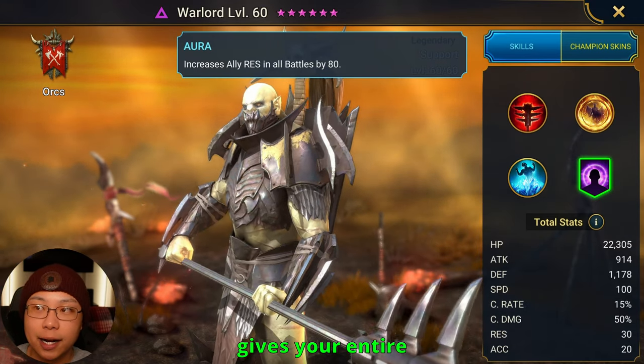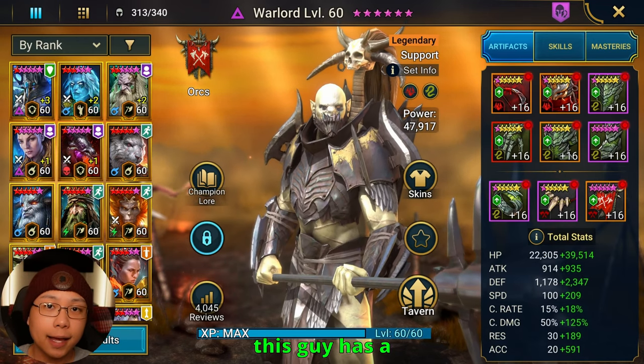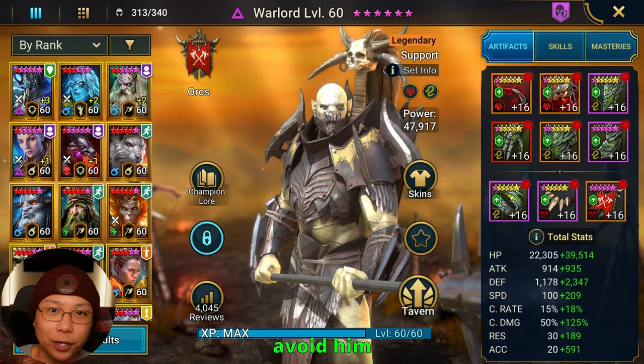His aura gives your entire team a resistance increase by 80 points. Needless to say, this guy has a kit that makes you just want to avoid him completely.